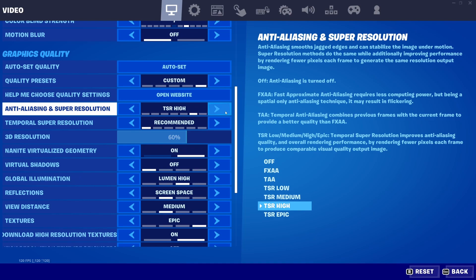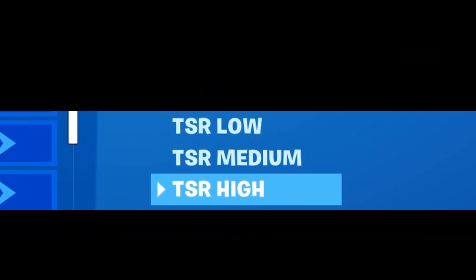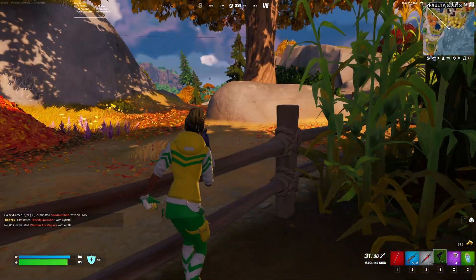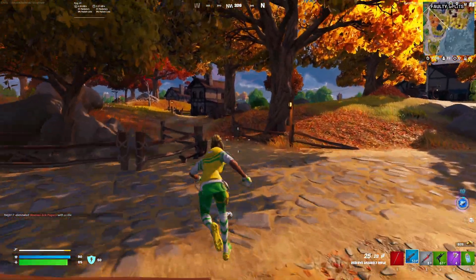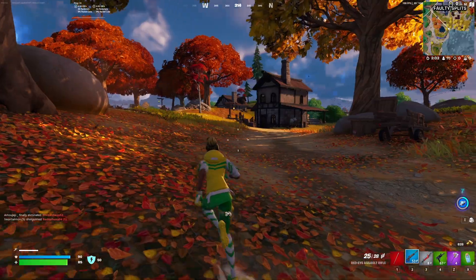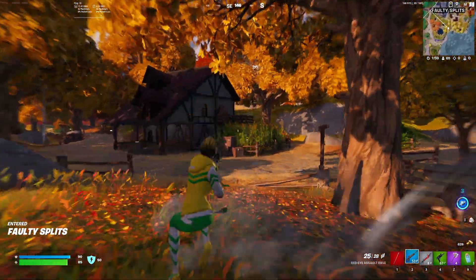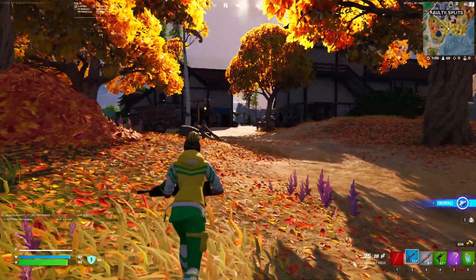For anti-aliasing, I would recommend playing with TSR Low, Medium, or even High. Personally, I don't see a visual difference between these settings, but I did see some occasional FPS improvements. Low will provide the most FPS in most cases. However, this is situational — when I tested it a second time, High gave me the most FPS. So I would just say test out the different TSR modes and see what works for you.